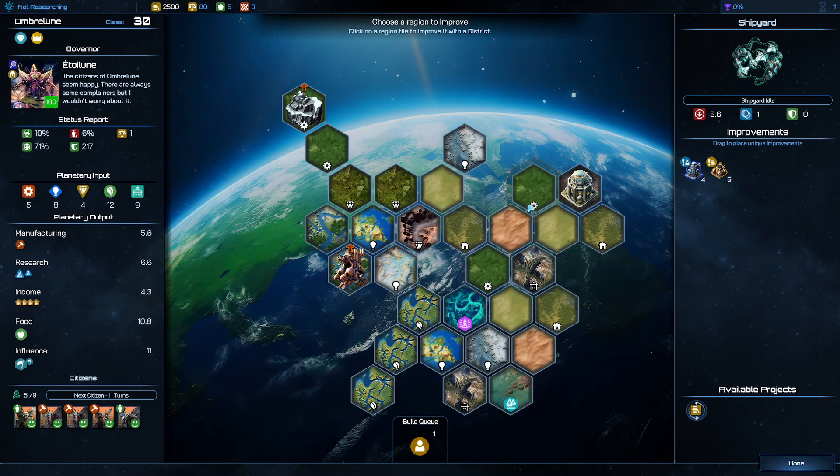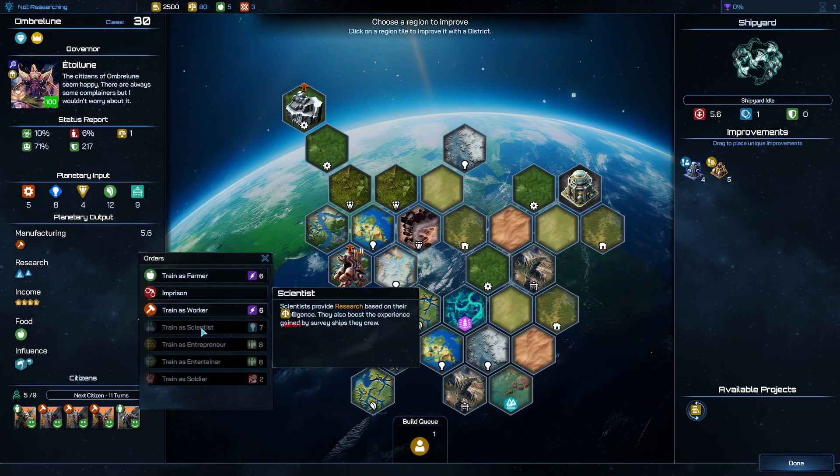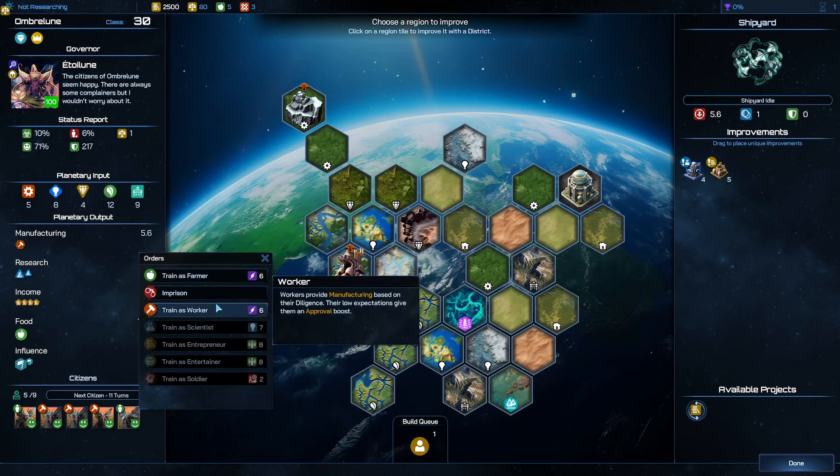When you're looking at whether or not someone is strong for research, don't look at the tile bonuses because they are only a small factor. Look at the planetary inputs: mineral input, manufacturing, tech input, research, wealth, gross income, farming which is food, and cultural input which turns into influence. These values are multiplied by whatever improvements you have, bringing you to the planetary outputs. You can further enhance this by assigning jobs to leaders that are citizens, since citizens don't do anything for you otherwise.